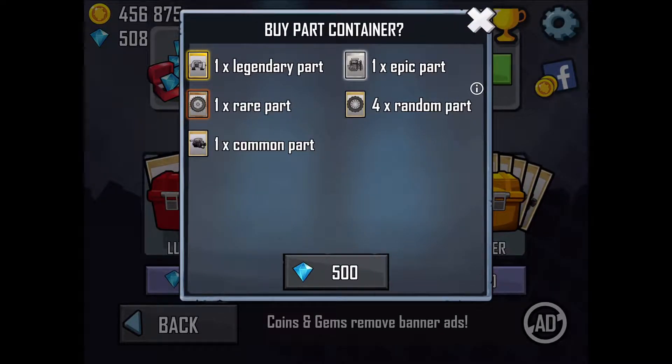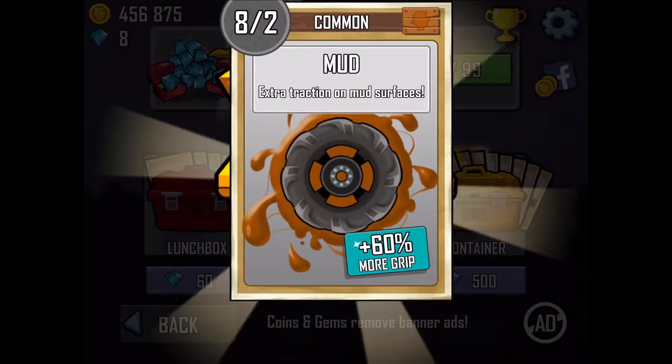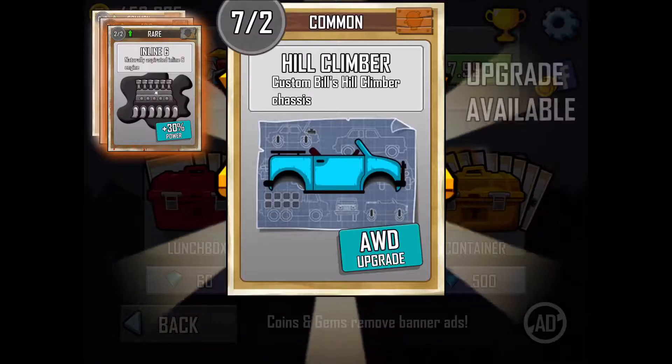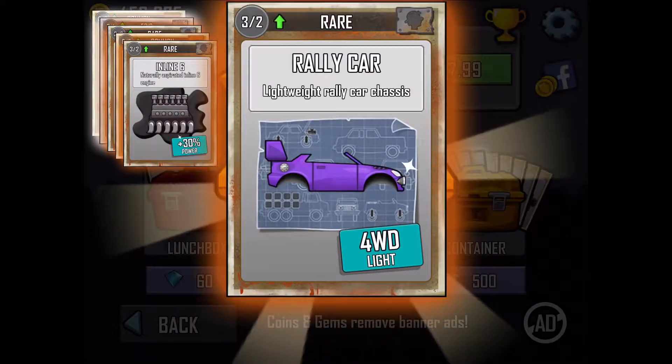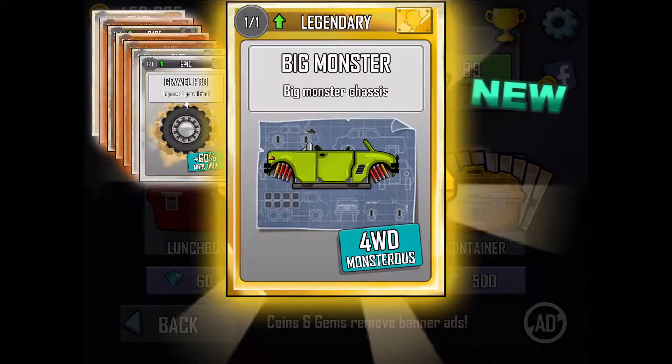Now for the second container, let's go. What do we get? Oh, that's good. We got an epic and a rare in the comments. Good rare. What's the epic? Oh, that was rare. Grab a pearl.